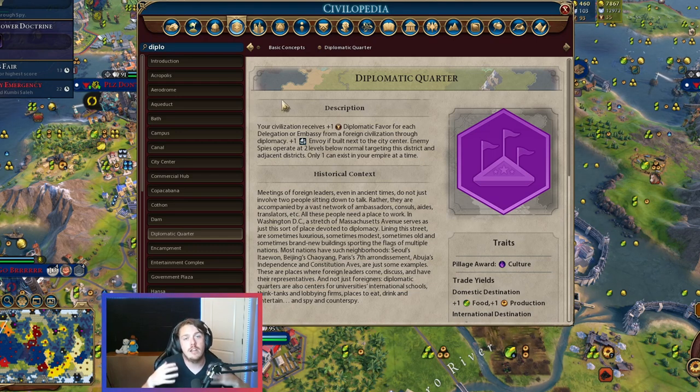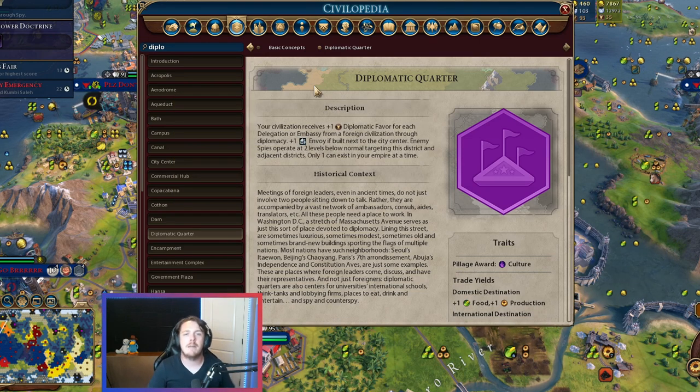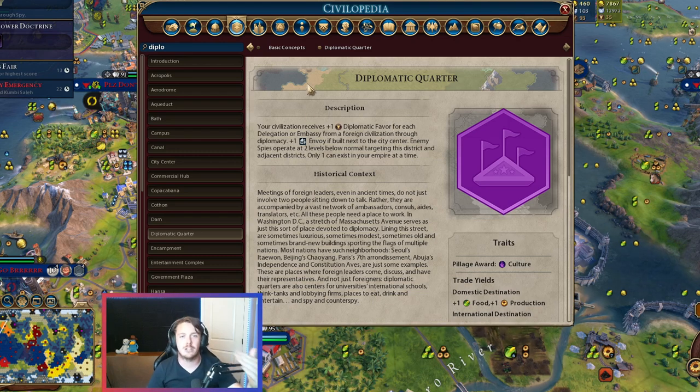The first thing the Diplo Quarter does right away is your civilization receives plus one diplomatic favor for each delegation or embassy from a foreign civilization. So when you get that pop-up — hey, Christina wants to send you a delegation — you click accept, and you're going to get plus one diplomatic favor if you have the Diplo Quarter placed. Depending on difficulty, this has varying benefits. On Prince, where everyone offers you delegations all the time, you'll accumulate more Diplo favor than on Deity where almost no one offers delegations.